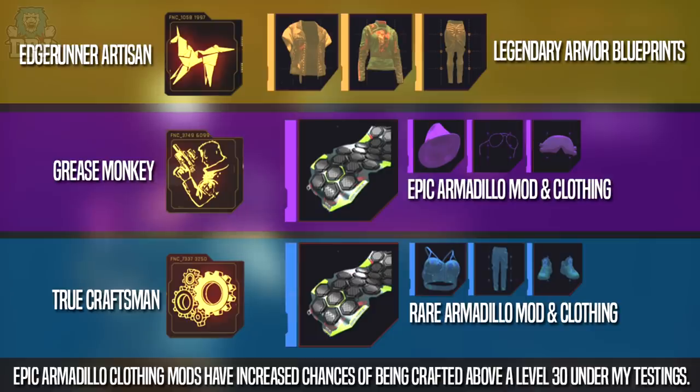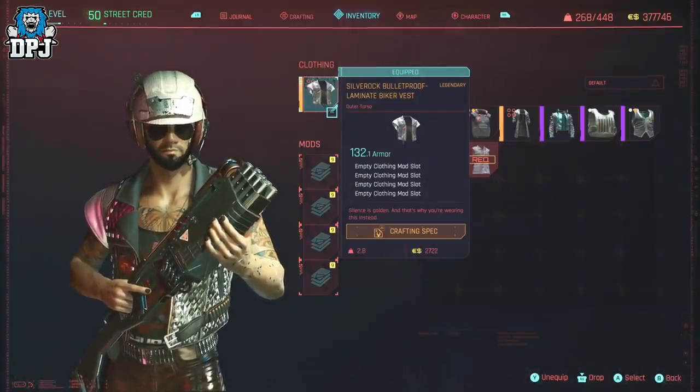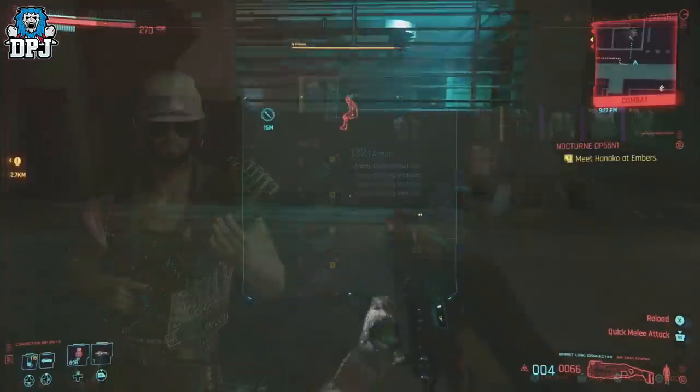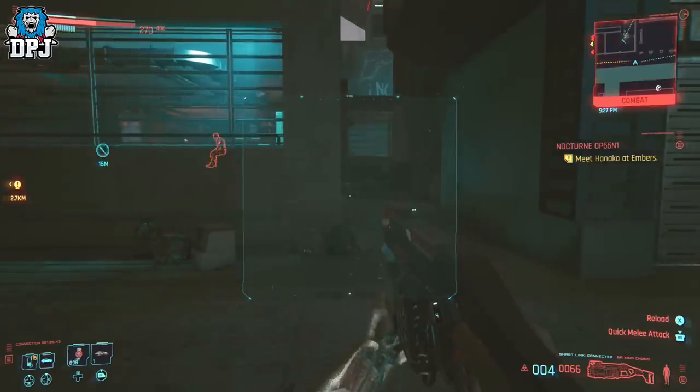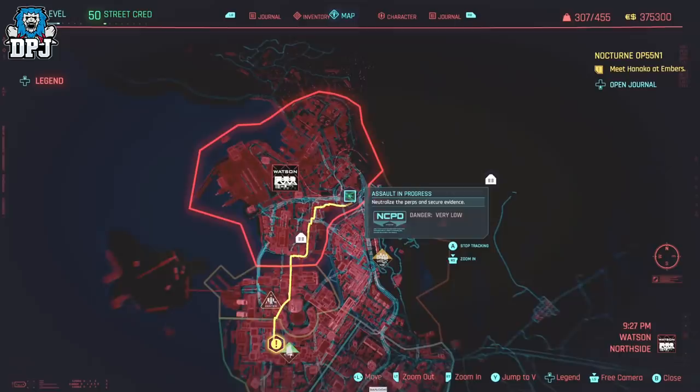Let's say you've found amazing gear with max mod slots. It's now all about crafting the best armor mod, which is the Armadillo mod. This is very easily obtained — it's from a mission you can see me running to on screen now. You'll see the location where you get this crafting spec.